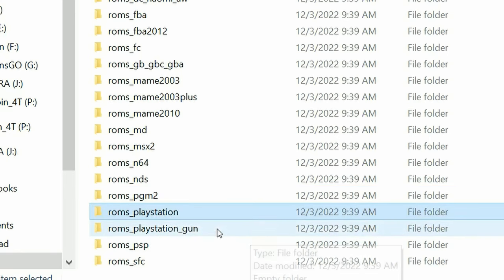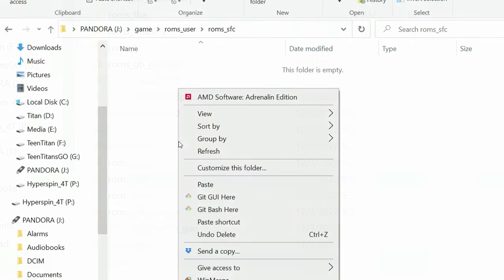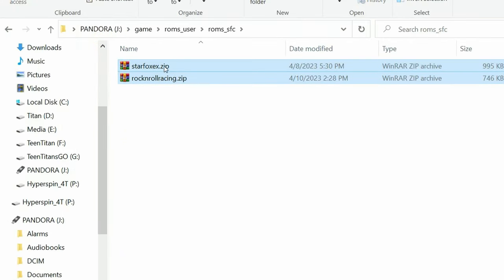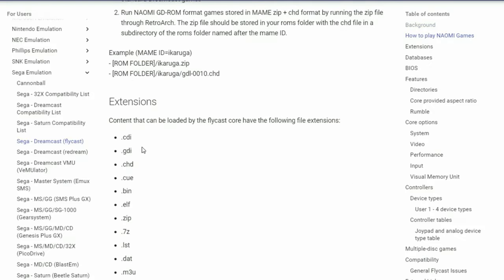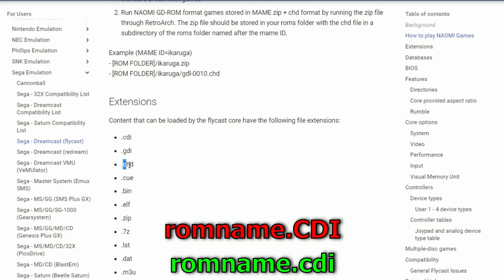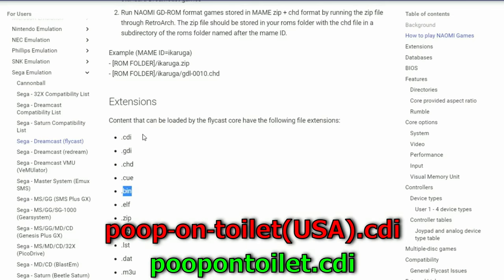We have PlayStation, PlayStation for light gun games, PlayStation Portable. Lastly, Super Famicom, also known as Super Nintendo. Some systems like Neo Geo and Atomos Wave may need additional BIOS files — for an idea of what you need, please check the Libretro website. You can also see file types there. Please note: do not use capital letters or your Pandora box will ignore them. Same goes for any special characters such as hyphens and apostrophes.